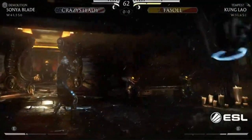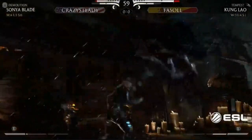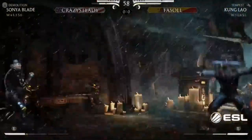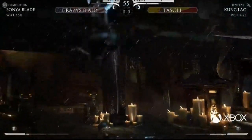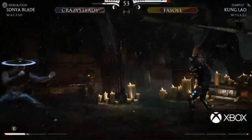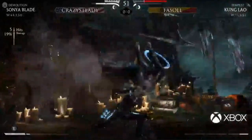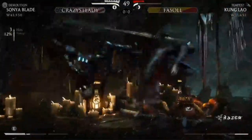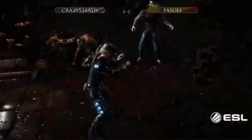He wanted that for X-ray but he's trying to run in and he's out of stamina. Can't run when you break, which is why I'd want to see Facile going in more right now. He gave him a lot of space - a big opportunity there for Crazy Steady. He was just sitting back waiting for his stamina to recover because Sonya Demolition uses a lot of meter.